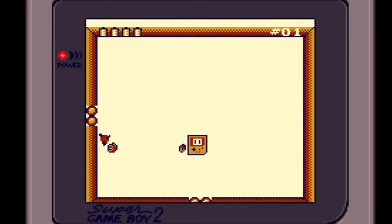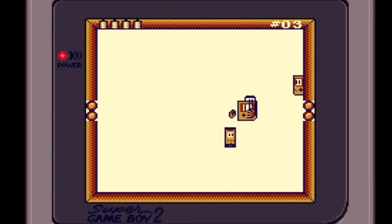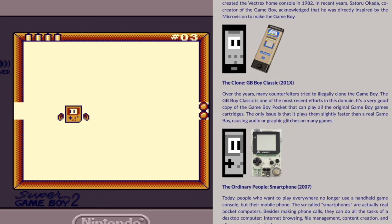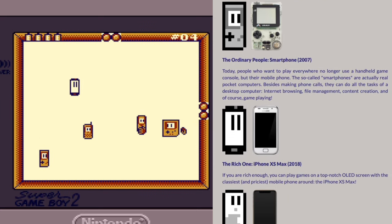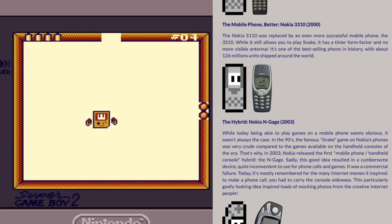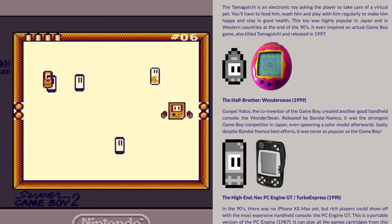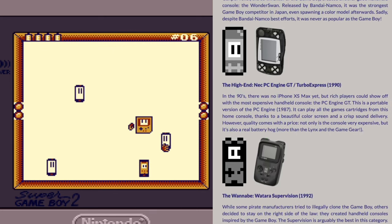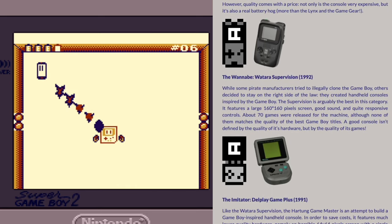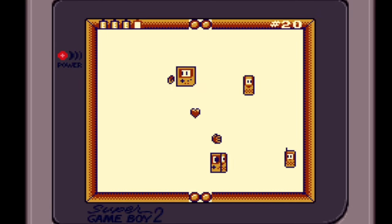In the game you play as the original Game Boy going through a series of rooms. In these rooms you have to fight all sorts of other handheld consoles including the Microvision, the GB Boy Classic, the Smartphone, the iPhone XS Max, the Nokia 5110, the Nokia 3310, the Nokia N-Gage, the Tamagotchi, the Wonderswan, the Turbo Express, the SuperVision, and the Game Plus. Although it doesn't actually name the consoles in the game itself, you can see a list of them all on the game's itch.io page — it's a really nice trip down memory lane as well as a bit of a history lesson for people who haven't played all of these systems.